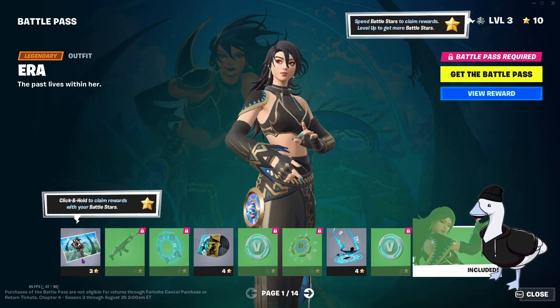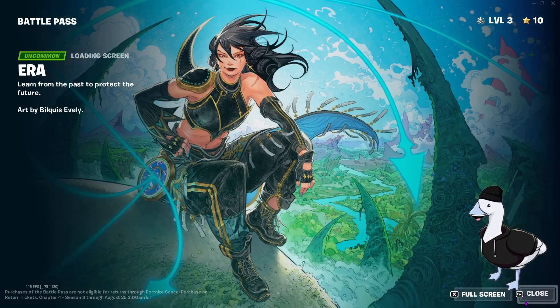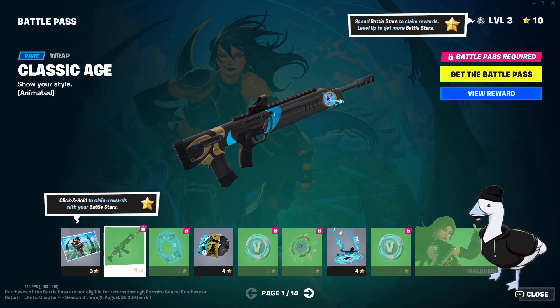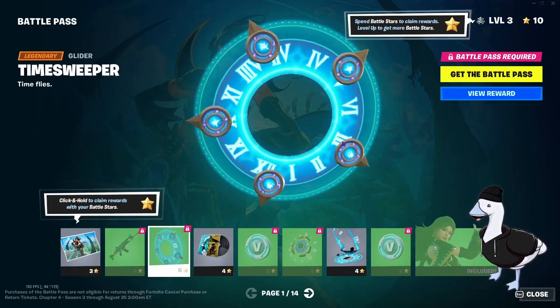Let's start this off — we'll build it up — we got Era, the loading screen, and it's clean. It's artwork, she's sitting on top of some sort of hill with the forest down below. I'm gonna guess there's gonna be lots of forests because that's obviously the theme. Classic, just animated, with this clock going around the wrap. Good color scheme — I like the gold here, then the blue, especially with the black.